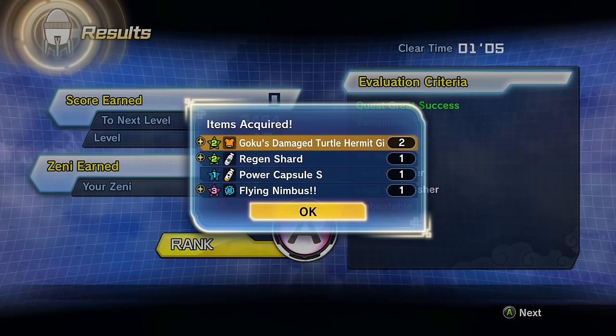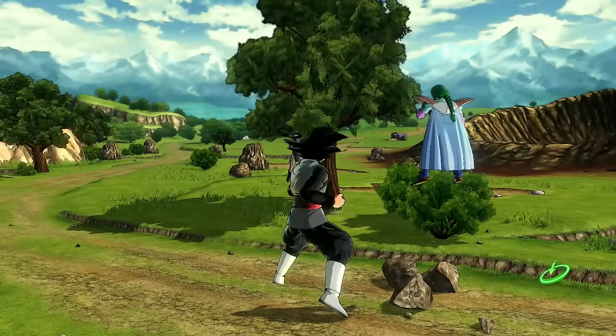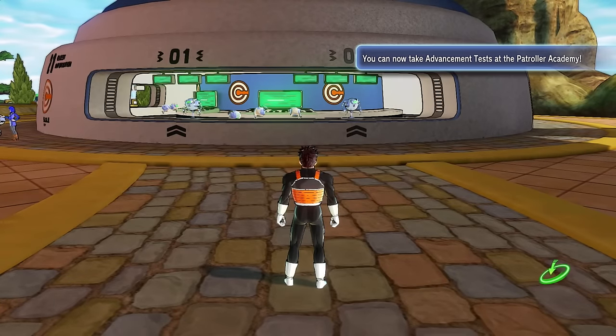We got Goku's Damage Turtle Hermit Gi, Regen Shard, Power Capsule, Flying Nimbus, that Super Soul, and a TP medal. I did see in the comments someone requested I check out the TP shop — I went there and it said it was closed today. It said it's only open between Fridays and Sundays. Is that true? That's kind of crazy.